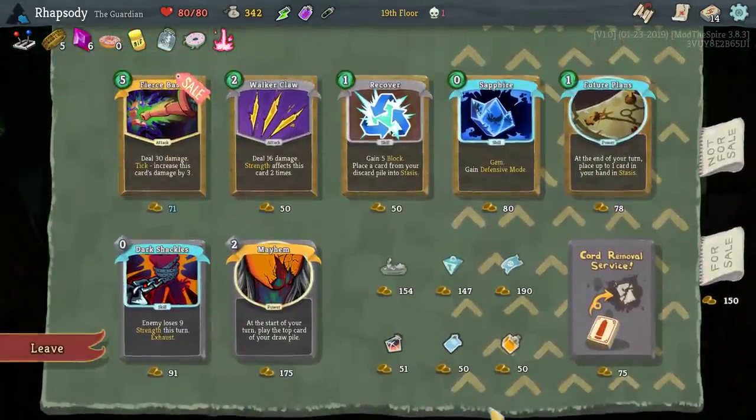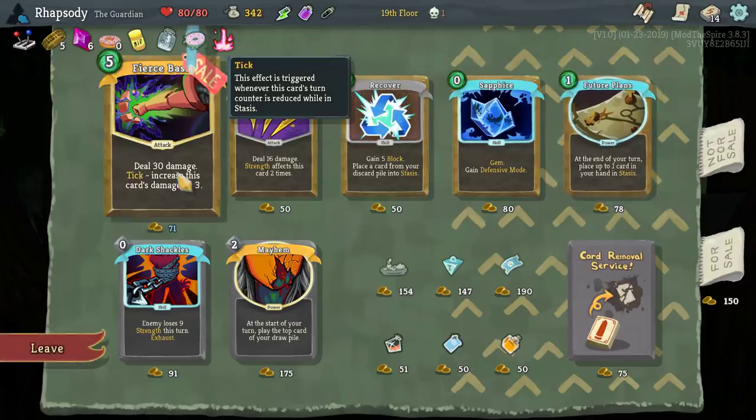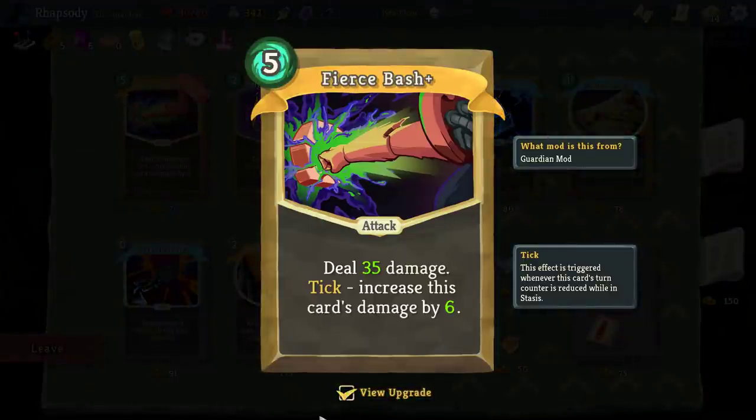Hey, a shot — nice. Huge Plans — the end of your turn, place up to one card in your hand in stasis. The effect is triggered whenever the card's turn counter is reduced whilst in stasis, and it increases this card's damage by three. So you want to put it in stasis constantly and then it becomes ridiculous. It'll be in stasis for six turns — six by three is 18 so it does 48 damage when it comes out. More damage — 71. It's delayed by six turns, so this isn't something you use in a floor fight, but for a boss fight it's excellent.